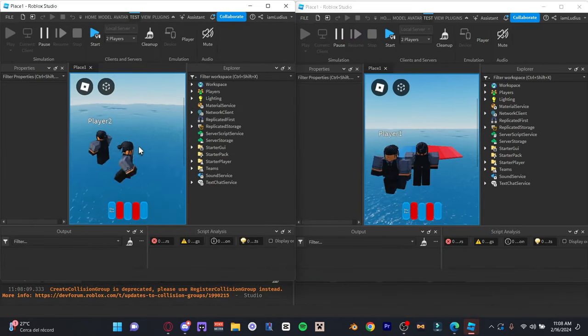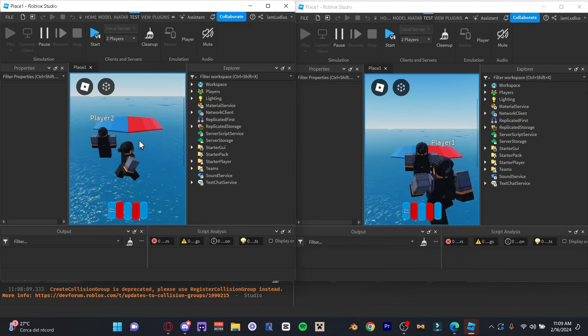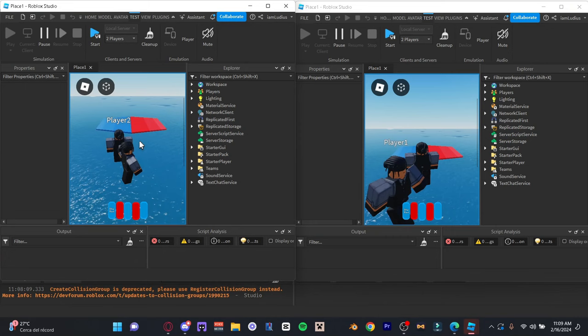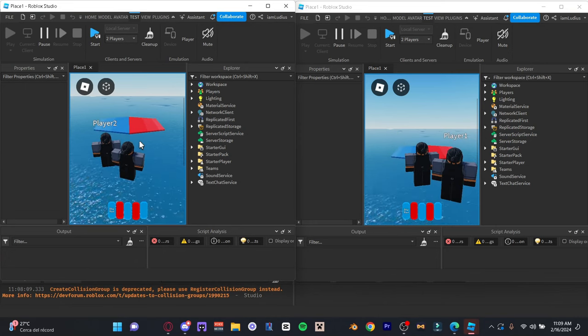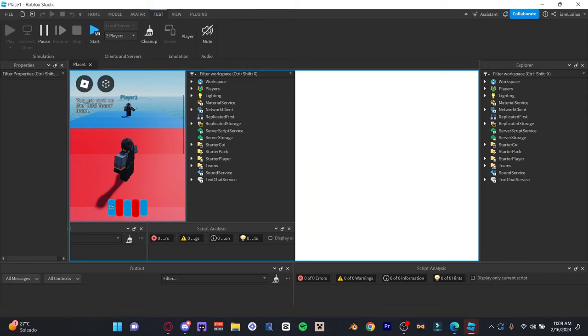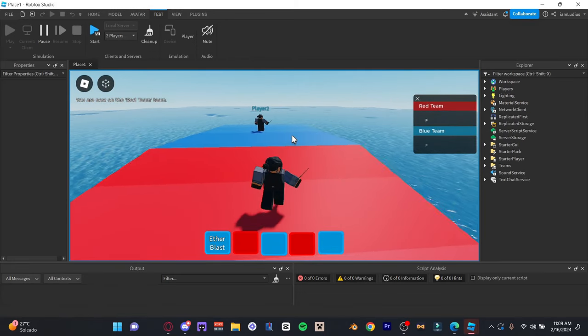We're here in the match and the spell that we made is the Ether Blast. All it does is shoot out a projectile with VFX. I managed to put a little hitbox on it - the effects are actually emitted from the hitbox, and if the hitbox touches the player it ragdolls them and pushes them backwards. I have the wand out and if I press one I select the spell.